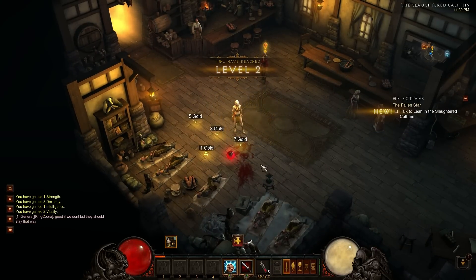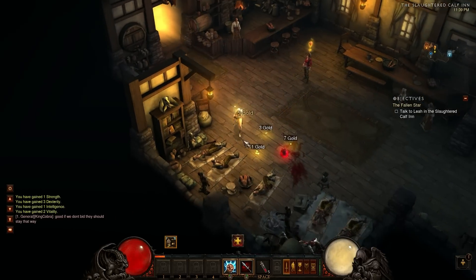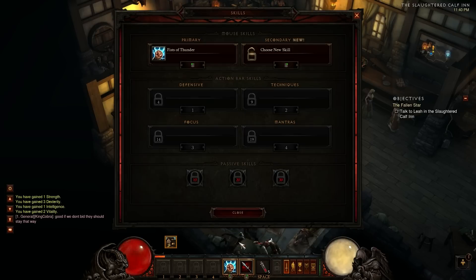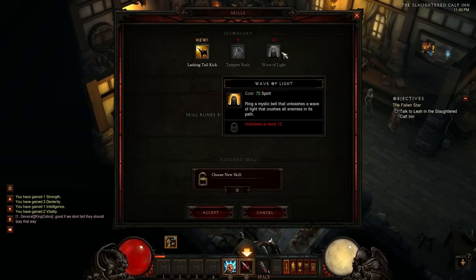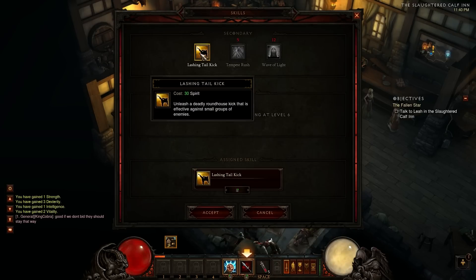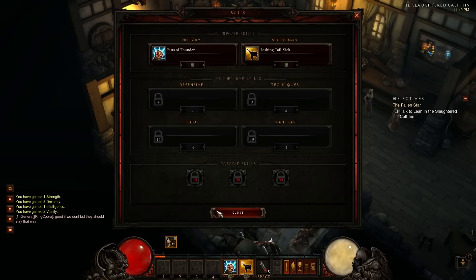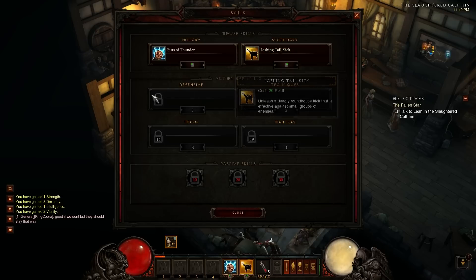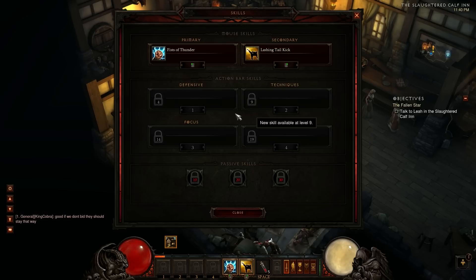The sick also turned into zombies. And I just have to run over the gold to pick it up. That red globe was a health globe. I have a new skill slot available - a new secondary skill: Lashing Tail Kick. I'm going to accept it and put that in there, so that's going to be one I can do with my right mouse button. There will be other ones unlocked at level 4, 9, 14, and 19. And then there are some passive skills.